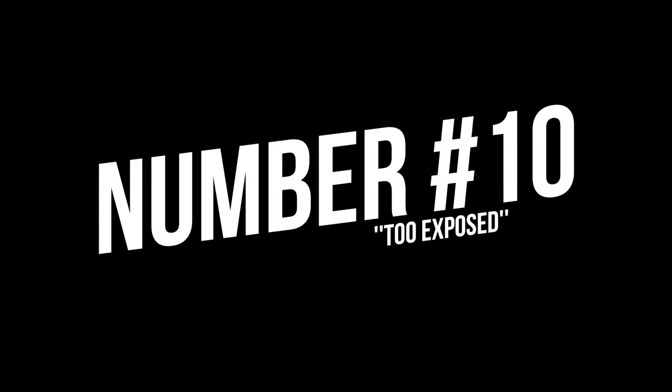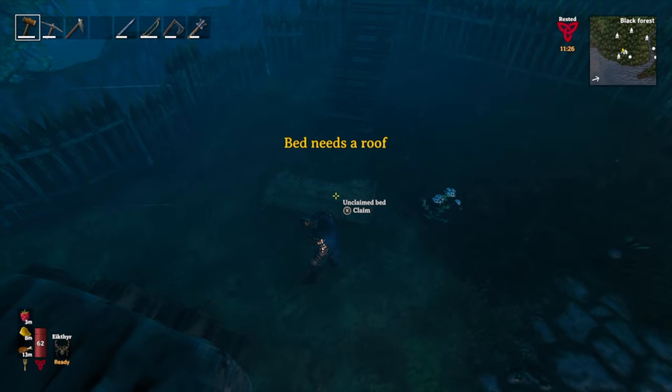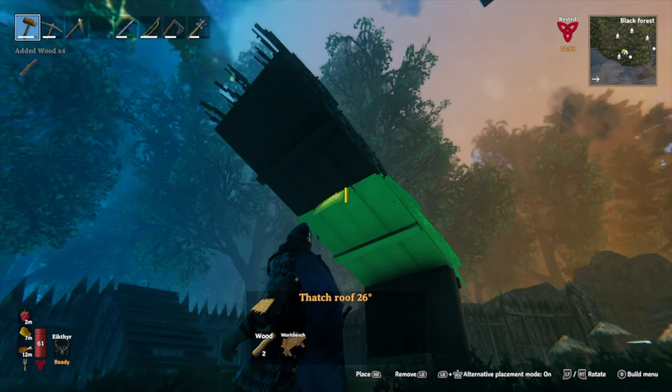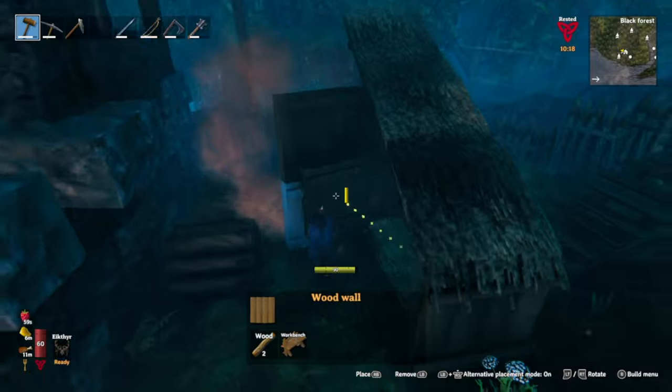Number 10: sometimes you're too exposed for sleeping or building with the workbench, because that needs a roof too. You don't have to build a whole house — a simple setup works. Just take a look at the wind direction and build a few pieces against the wind. That works most of the time.